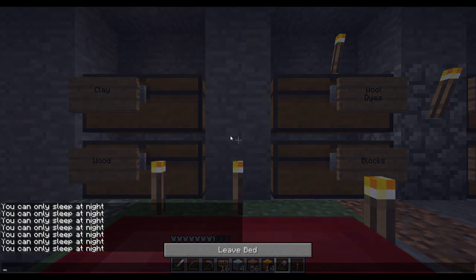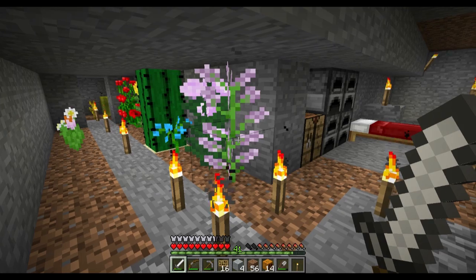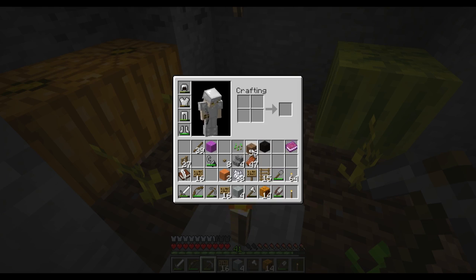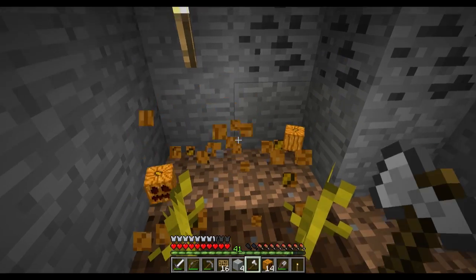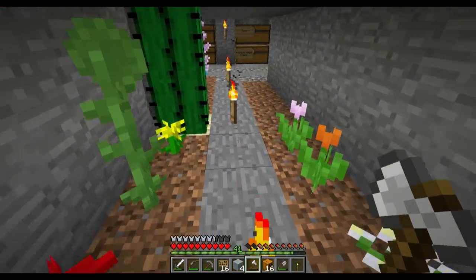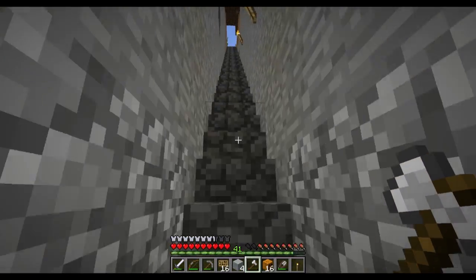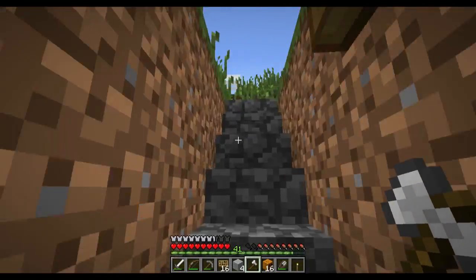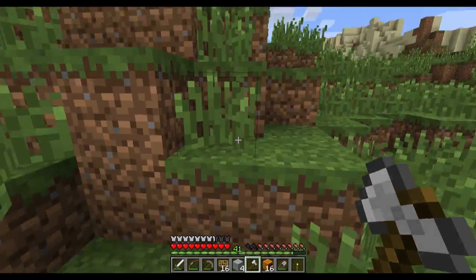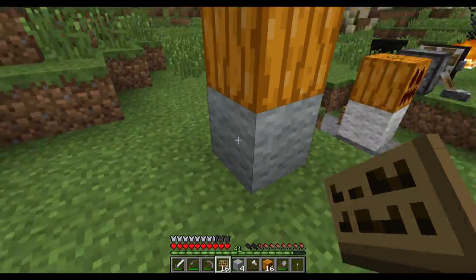Whoa — I just rolled to the foot of the bed. The question is: can I get that melon without breaking it into melon chunks? I think I need fortune — oh, my enchanting table. We can run to that enchanting table. I need silk touch is what I need. I'm going to have to leave that melon there for now because I don't actually know how to get it safely. I'll have to research that later.